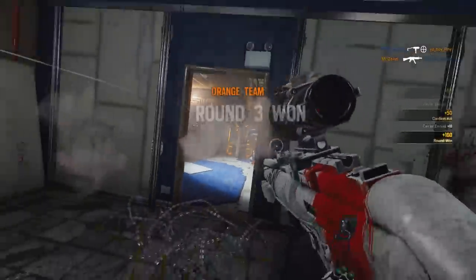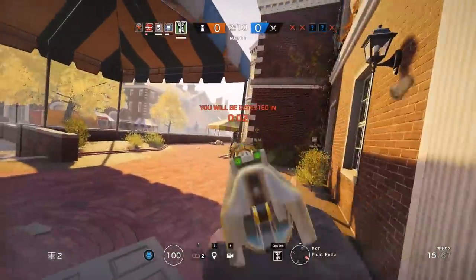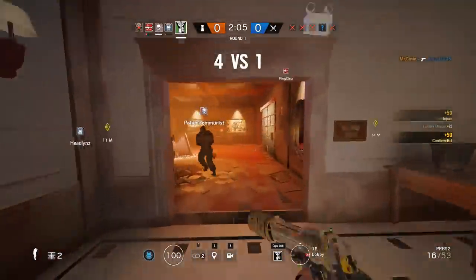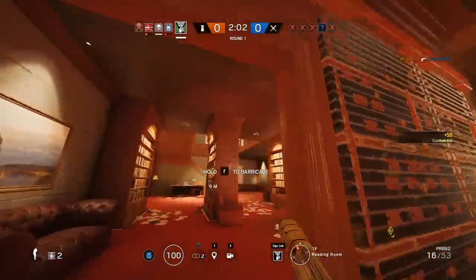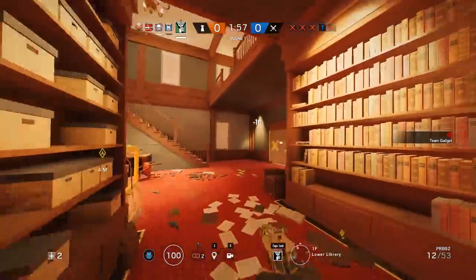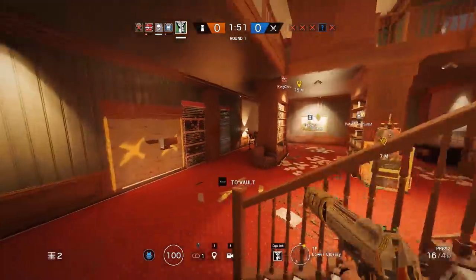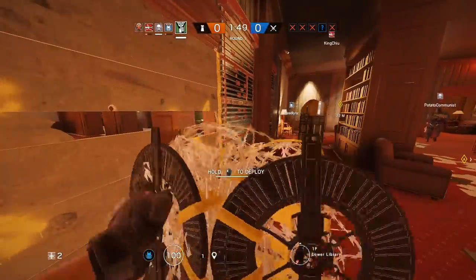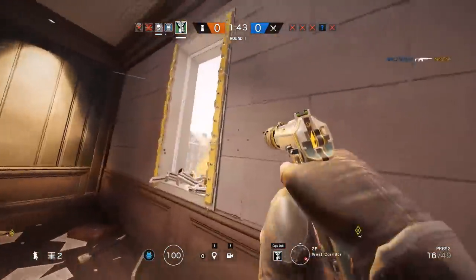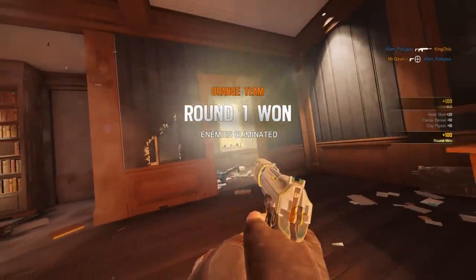The 15th operator would have to be Caveira. She can have a pretty big impact when she gets her interrogation off — you pretty much get wall hacks — but the problem is she is a very selfish operator. She doesn't provide as much utility to the defending team, and if you don't get that interrogation off you're not really using her for her main purpose. It's very unlikely you'll get an interrogation every round, so that's why she is so low on the list.